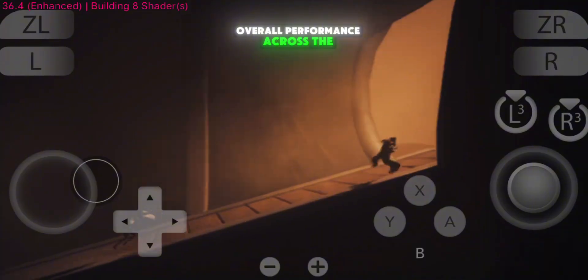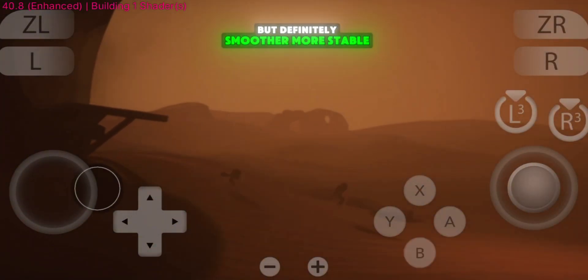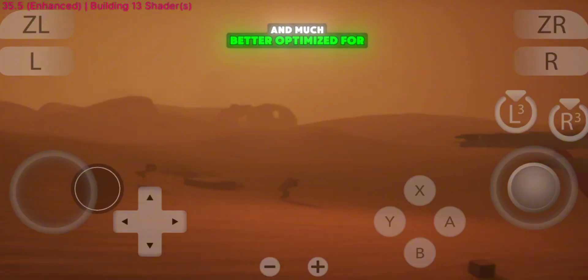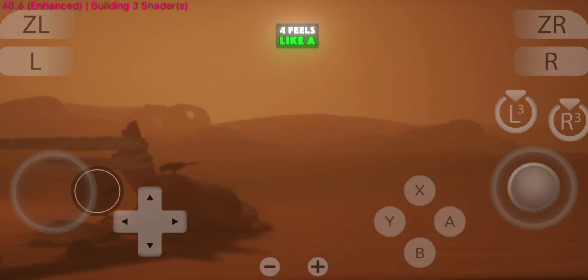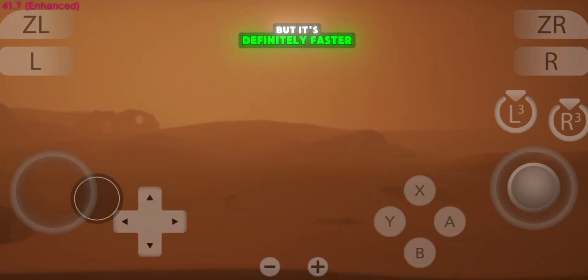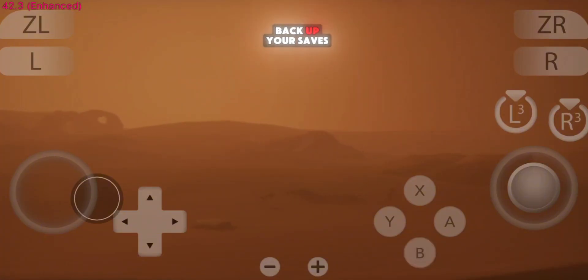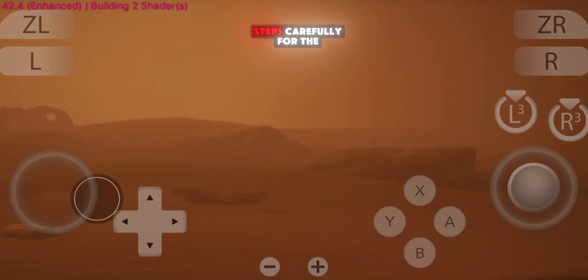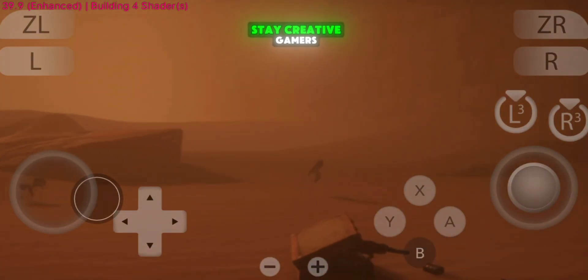Overall, performance across the board feels more refined. Not a massive leap in every title, but definitely smoother, more stable, and much better optimized for Android devices. Eden Switch V4 feels like a solid update. It's not flawless — some games still have issues — but it's definitely faster, more stable, and packed with useful new options. If you're planning to update, just make sure to back up your saves and follow the setup steps carefully for the best experience. Thanks for watching, and as always, stay creative, gamers.